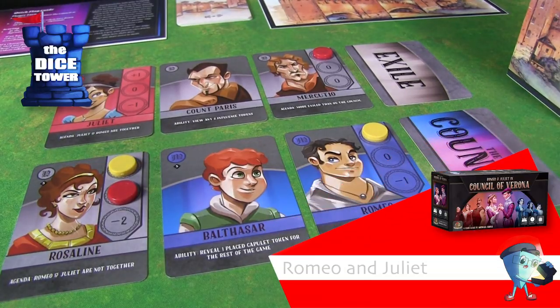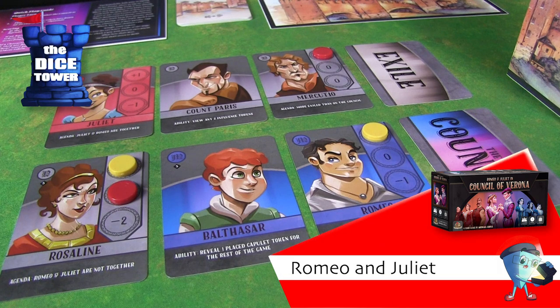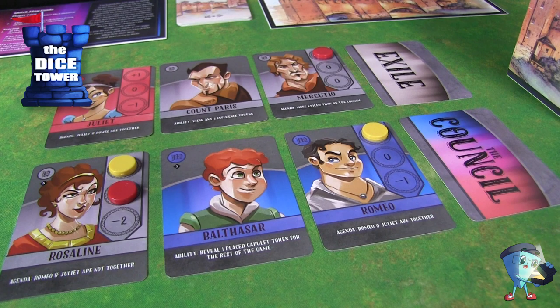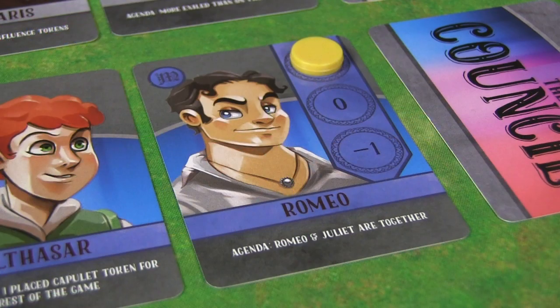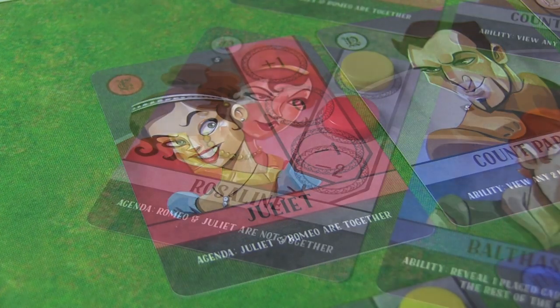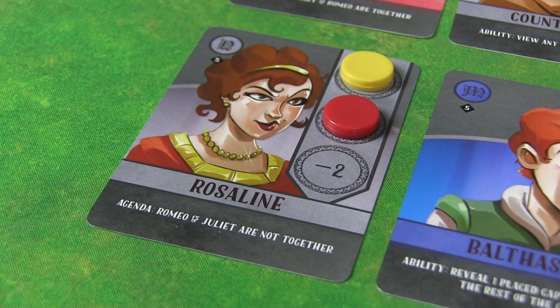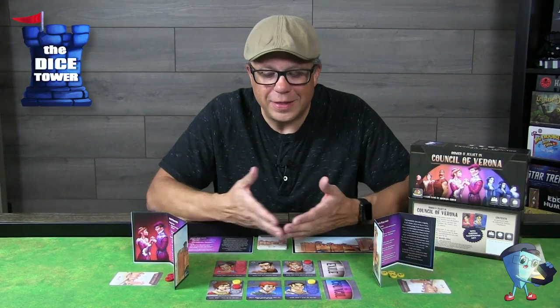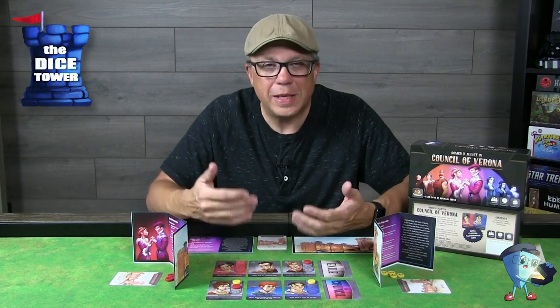So you have the two rows — the exile row and the council row. At the end of the game you're hoping to complete those agendas. For instance, Romeo and Juliet want to be together in one of those two rows, and if they are, you'll score the points. However, Rosalind wants them to be separated, so her agenda would be met if they were in two different rows. It's really that simple. You'll go round after round playing cards until those are complete and you've placed your tokens.